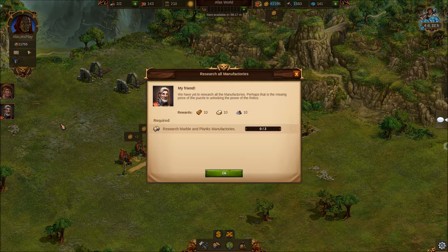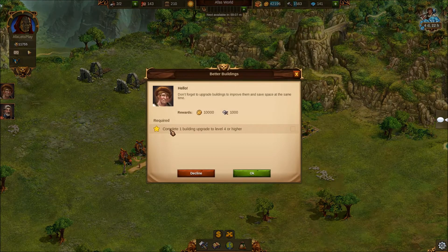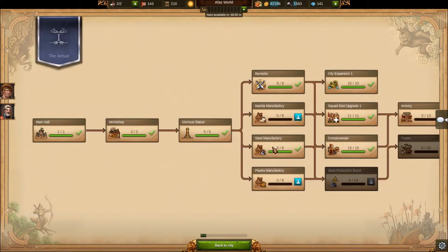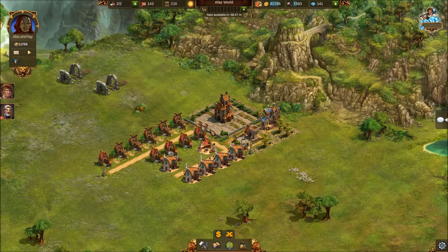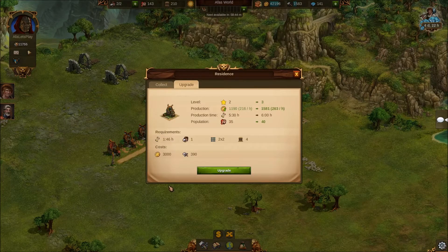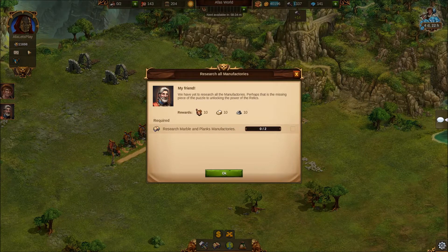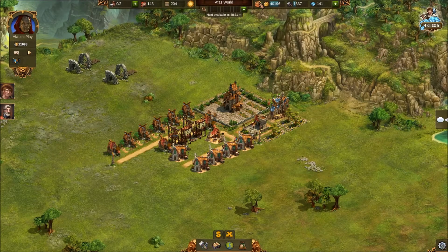We've got a good quest here - if we research marble manufacturing and get one building to level four or higher, we get a nice reward. I'm not sure if we can get a residence to level four yet, but we can check. Looking at the workshops - bringing one to level three will take an hour and a half so I won't worry about that now. I'll just try to get the rest of this quest done.